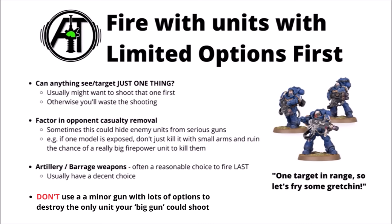Also factor in opponent casualty removal. Sometimes that could mean the enemy hides units from your more serious guns - if you fired small arms first and killed a few units out of cover, the enemy pulls those models so you can't see the unit anymore, which is very disappointing if you had a super heavy that really wanted to shoot them. Artillery and barrage weapons can often be a good choice to fire last, as they're long range and have a decent choice of targets, letting you decide exactly where that extra firepower is most effective.